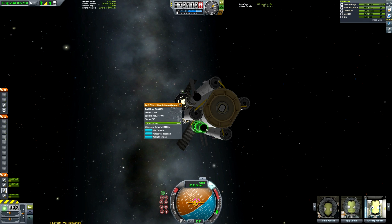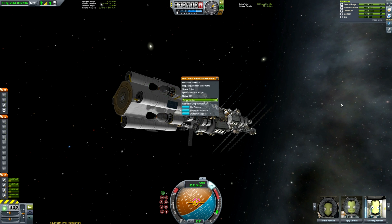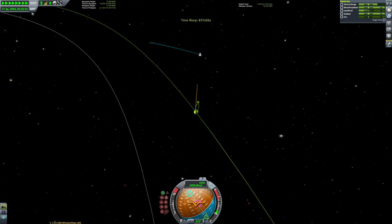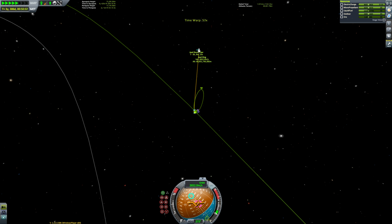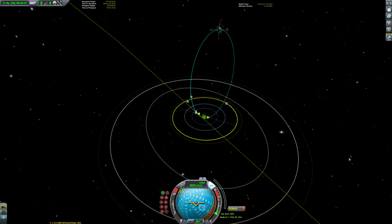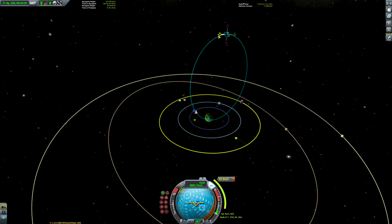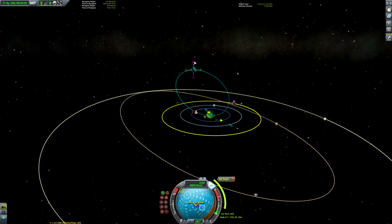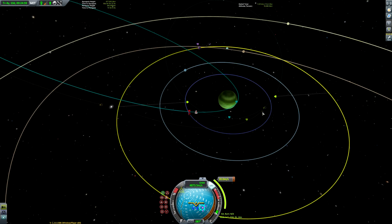Make sure your Tylo or Laythe flyby occurs before you reach your ultimate Jool periapsis, and make sure your post-assist Jool periapsis is still above its atmosphere. It's very tempting to get a really efficient gravity brake from one of the moons and then realize your periapsis is way too low and you're going to smash into Jool.